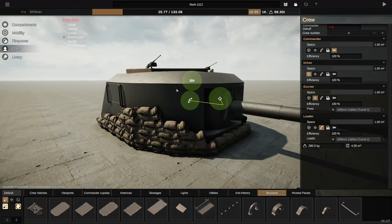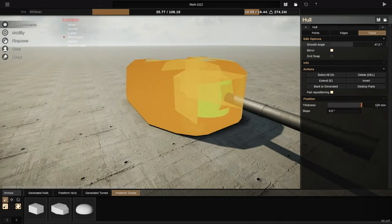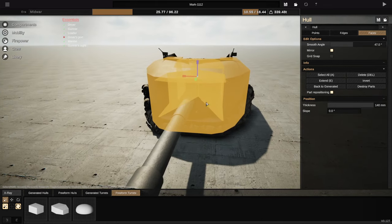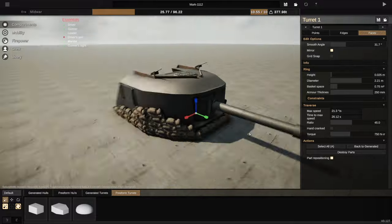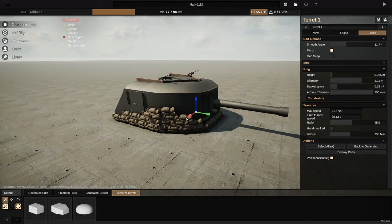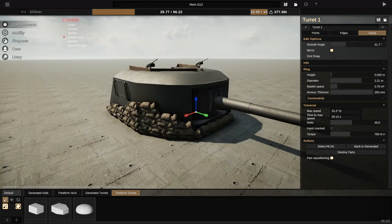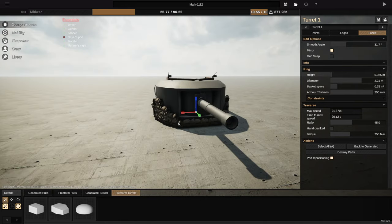Alright guys, so what we're going to do from here might seem kind of ridiculous, and it is. We're going to go to this and make it maximum in terms of the actual armor. We're then going to select all of this and again make it maximum armor thickness - and maximum armor thickness here. That means it weighs 378 tons, which is quite a lot. What I'm going to do now is replace the loader with a bunch of loaders so it fires quicker than once every thousand seconds.